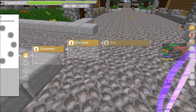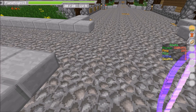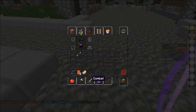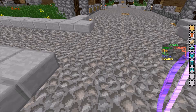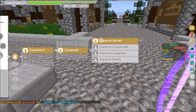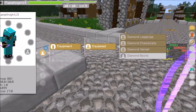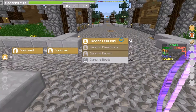Then we'll go to Equipped - this is where your armor will appear. Let me click out, go game mode creative, and get some diamond armor. Now game mode survival. Go back to Equipment, Equipped, and you see all this. I don't have anything equipped, so I'll click the diamond helmet and equip it, then chestplate, leggings, and boots. Now everything is equipped here and I can just unequip it like that.